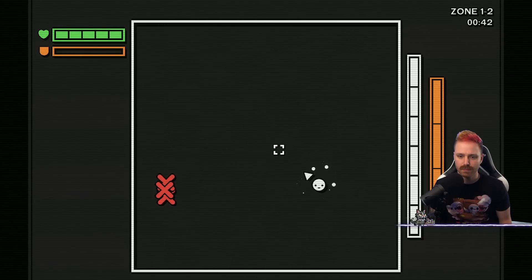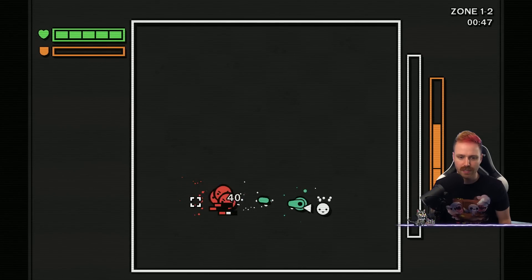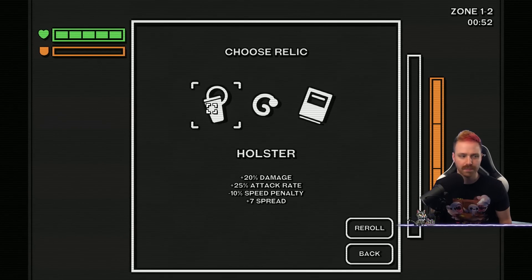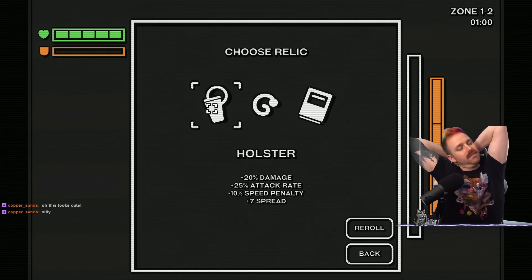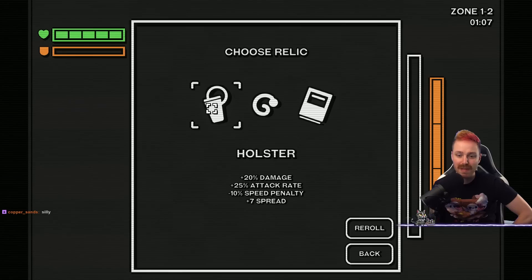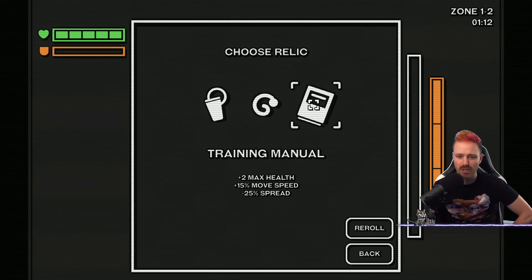Let's try the turret. Holstered: 20% damage, attack rate plus 25%, minus 10% speed penalty, and plus 7 spread. Minion death — spawn 2 critters. Training manual: plus 2 max health, plus movement speed but minus spread. Minus spread is probably a good thing.